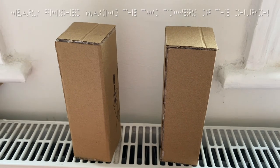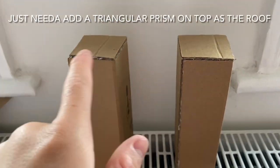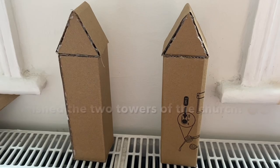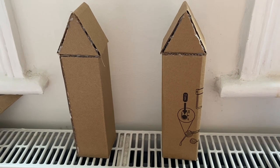As you can see, I'm nearly finished with making the two towers of the church. I just need to add a triangular prism on top as the roof, then I'm finished. Now that I've finished the two towers, I'm going to move on to the main building of the church.